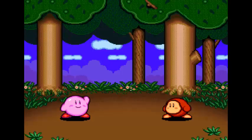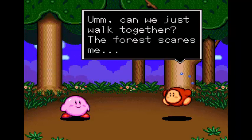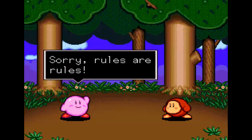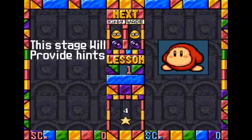Aw, Waddle Dee. Hi, Waddle Dee, are you ready? Can't we just walk together? The forest scares me. Sorry, rules are rules. I love the little cutscenes you get in this game — they're just so frickin' adorable.